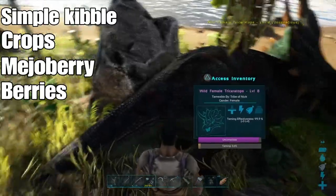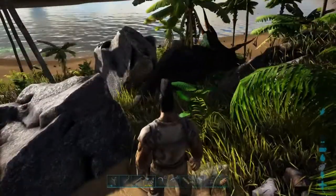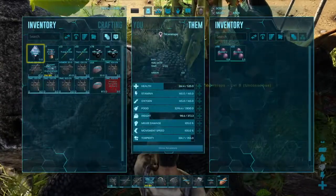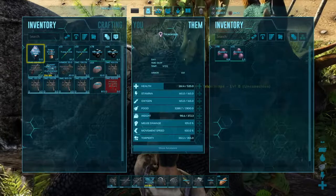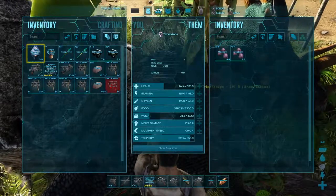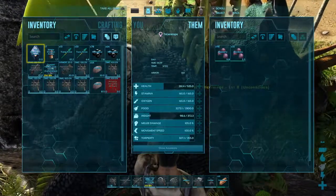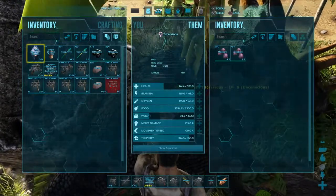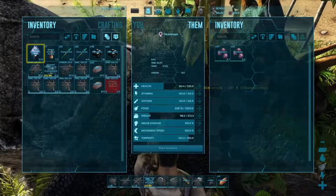The trike saddle is level 16 — it's wood, fiber, and hide to make it, and you craft it in your own inventory. Let's have a quick look at her stats. She's got reasonably high health for a level eight trike — 525. Stamina is 165, which is quite low, and when you're riding a trike the stamina goes down really quickly and takes quite a while to recover, so we need to put some work into stamina. Weight is okay at 372, though we'd want it a bit higher. Melee damage is 105 and movement speed at 100.